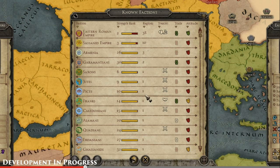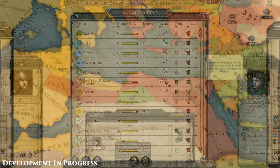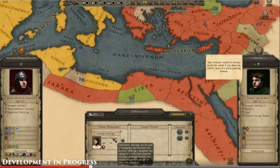Here you can see a faction overlay — you can scale it to see much more, and filter factions from top to bottom based on number of regions. The Eastern Roman Empire is on top. The Sassanid Empire comes in at about a third of the size but is still pretty powerful. This is a very useful tool to figure out who you want to deal with, who's a greater threat, and who to ally with.